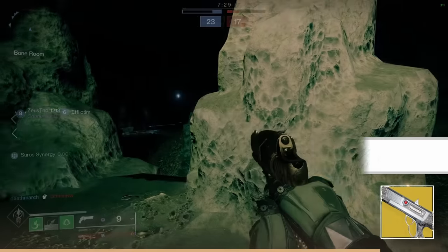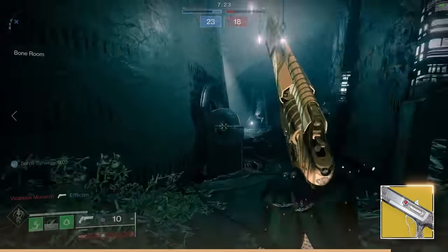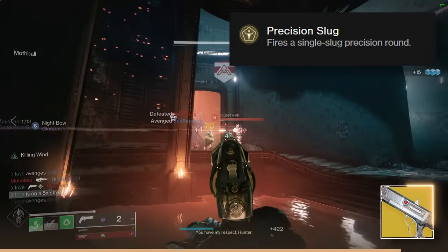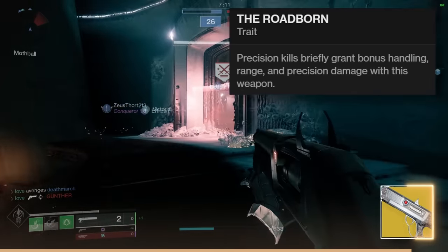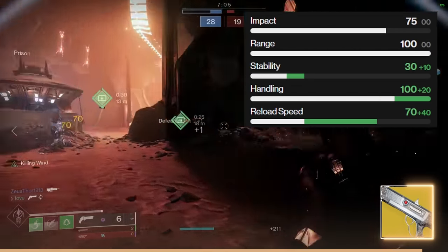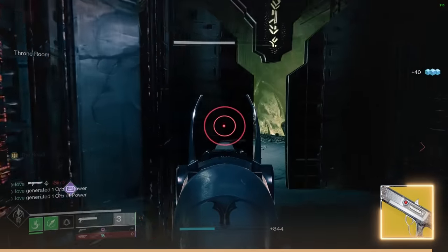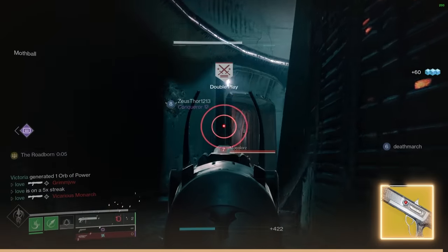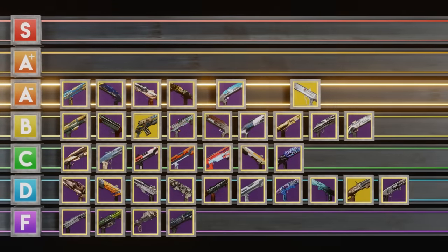The Chaperone is the final A minus — a beast for stats, no doubt: 100 range slug, 80 handling and even better when the perk procs. The exotic trait is just that it's a slug. The perk Roadborne activates after a headshot kill — your next shots get 20 more handling putting you at 100, faster reload, and 16-17% more crit damage meaning better damage falloff, plus a faster follow-up shot. It's a really cool shotgun. I blanket it A minus because of that slower animation — the same issue I mentioned with Wastelander.